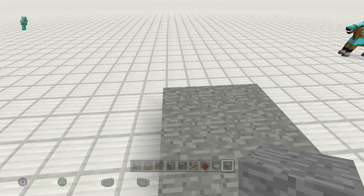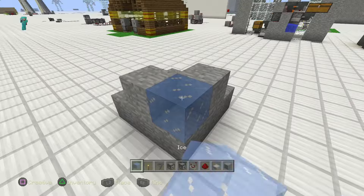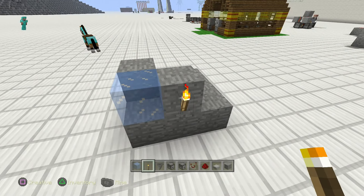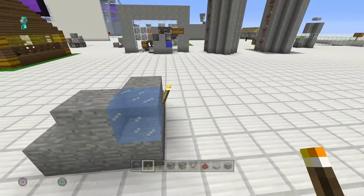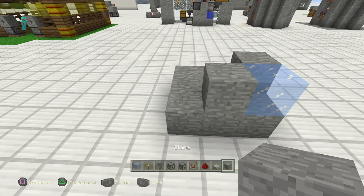First things first, we're going to put our dirt in the middle. We want a block here and a block here, and then we're going to melt our ice. I throw a torch right here — it's going to melt that ice and then the water will stay put in its spot. Let's go over here and actually build this farm up a little from the back.